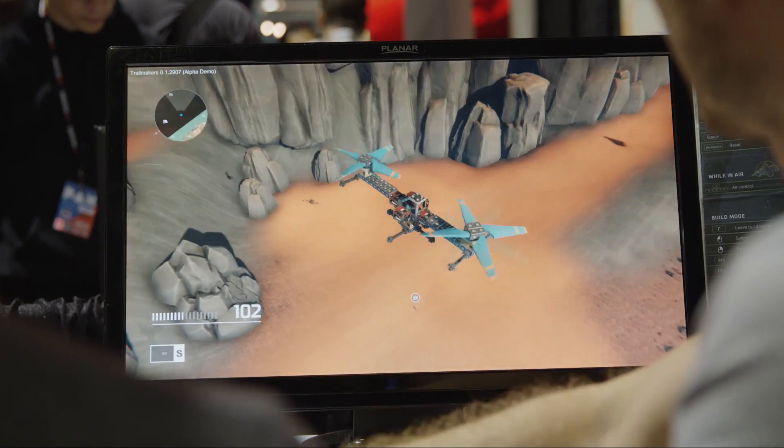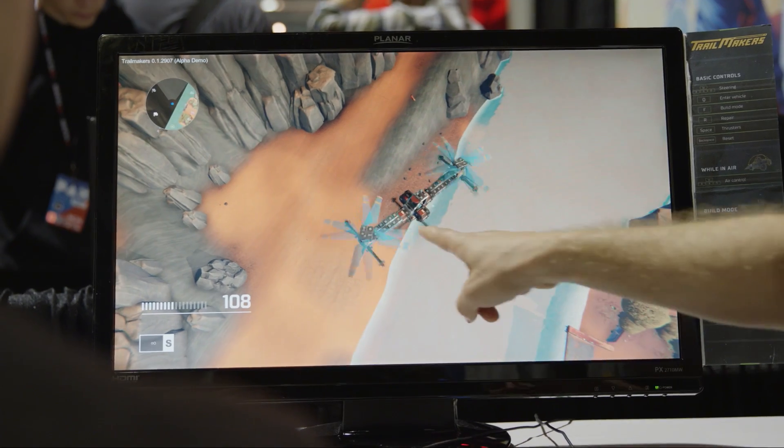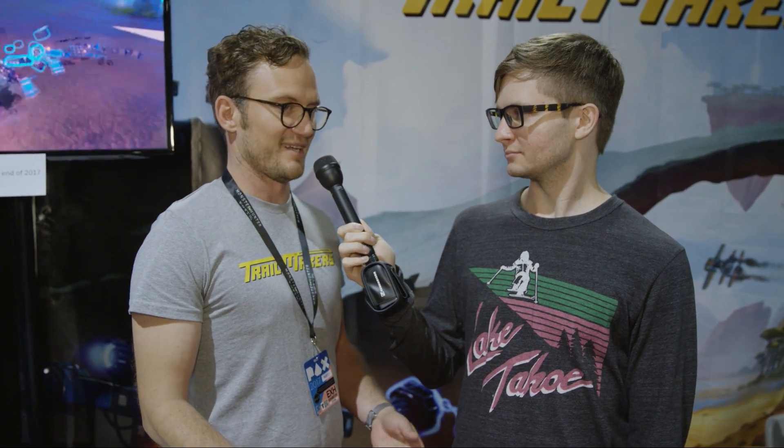A really cool thing about making a game like this is it seems super simple with only a few blocks. All of a sudden, we've seen people build things that we couldn't even imagine was possible. This is a really early pre-Alpha build that we brought here to PAX. Nonetheless, people have made helicopters, planes, and even boats that can go underwater in parts of our levels. We actually didn't intend the boats to work yet, but they found a way. They found out that wheels were floating, so they could make huge rafts and just sail around in the environment.